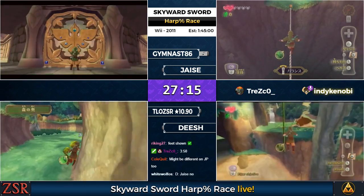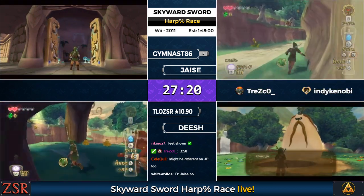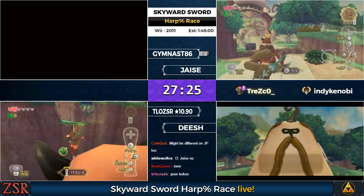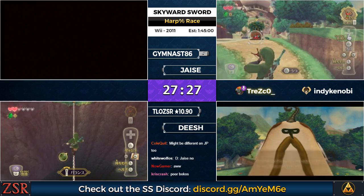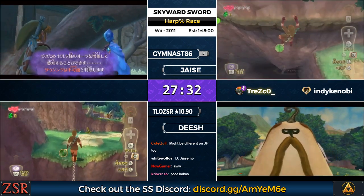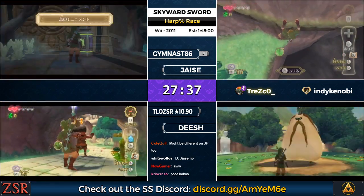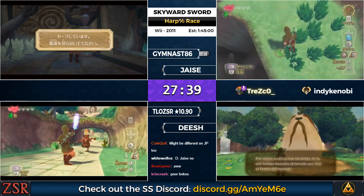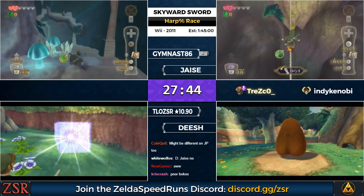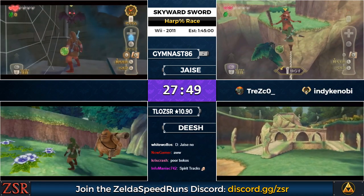Not Twilight Princess is up next: there's Wind Waker SD at 3:50, Phantom Hourglass at around 3:15, TPHD at around 3:25, and then TP which is sub-3, around 2:52. Get your facts right.